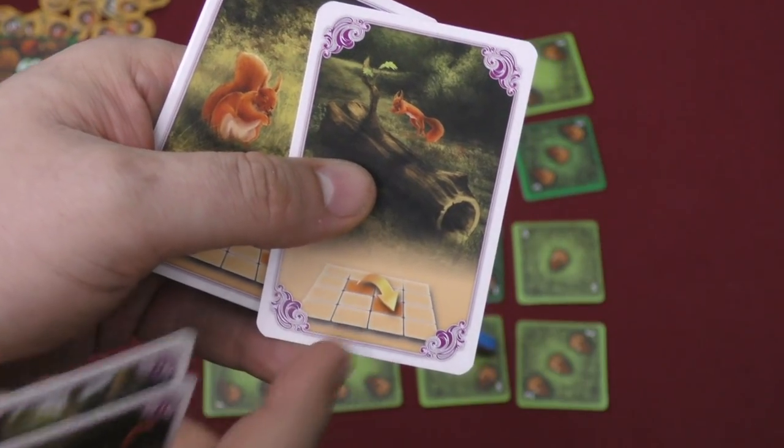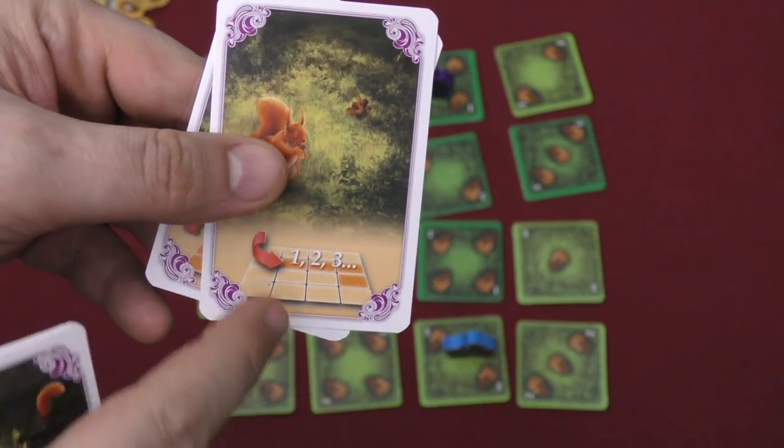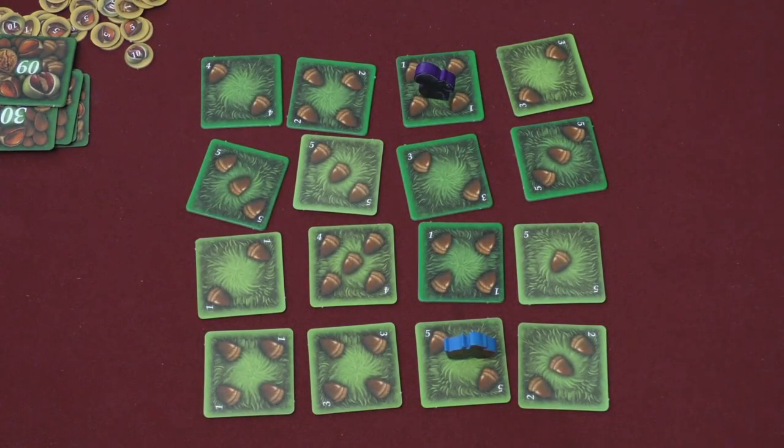One card lets you make one of your moves diagonal. Another lets you go up instead of down — so instead of going 5, 4, 3, you go 1, 2, 3, 4. And another lets you jump off the board and come back on from outside. So you'll have this random card from the pile that you can use during your turn.